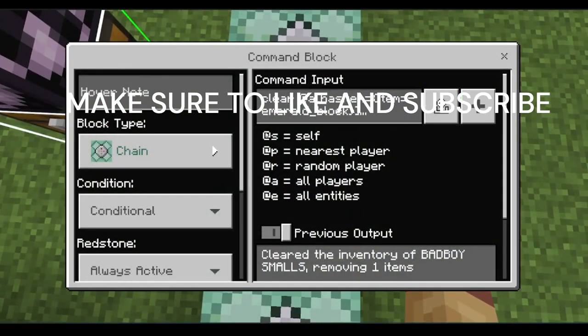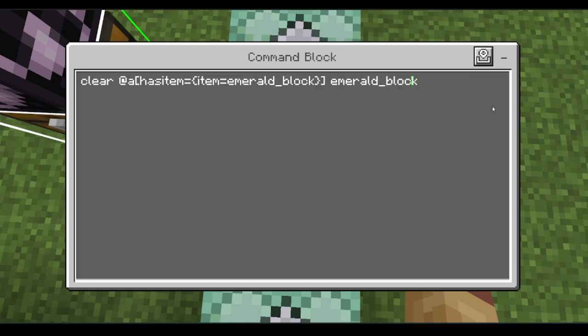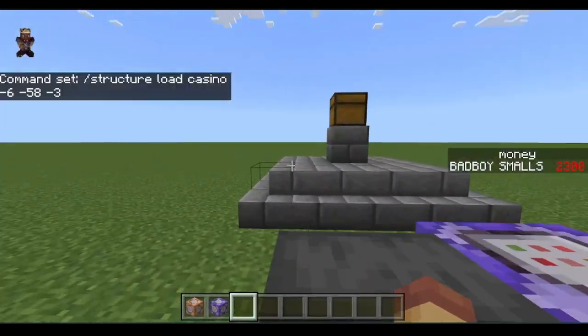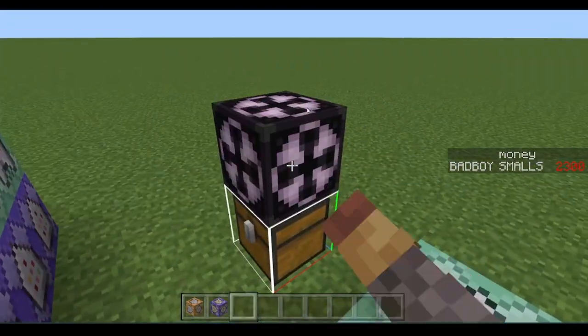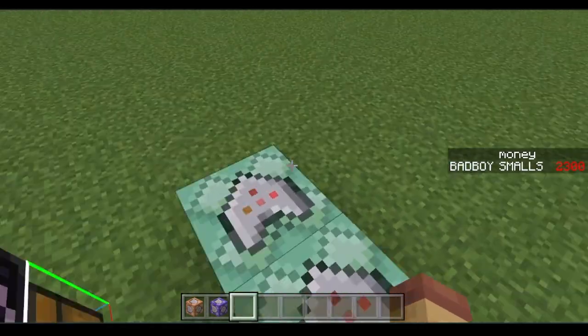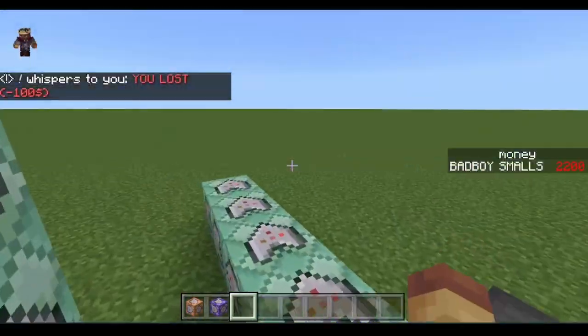Next, Chain, Conditional, Always Active: clear @a has_item equals item equals emerald_block, or whatever item you put. Then structure load casino — it'll spawn another chest there so it constantly reappears. You can use a structure block to save the chest, and it'll constantly respawn.